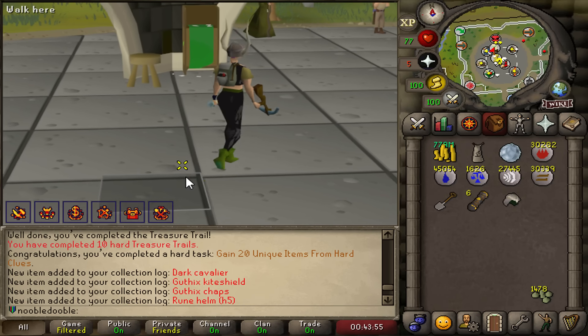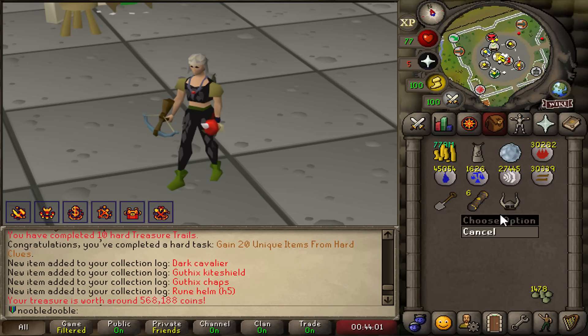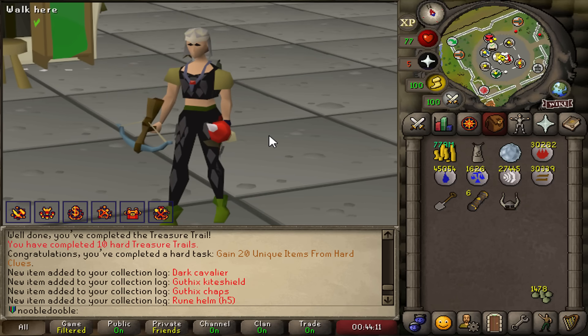Even though I didn't get that much points from hard clues, I just realized the Bandos coif I just got is slightly better than the archer helm. I can retire this. Just a little unfortunate though, because the archer helm looks so much better. Oh, it's ugly.